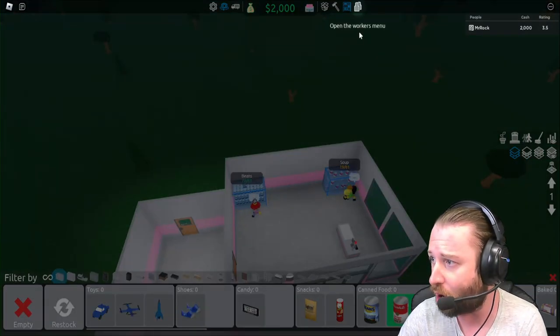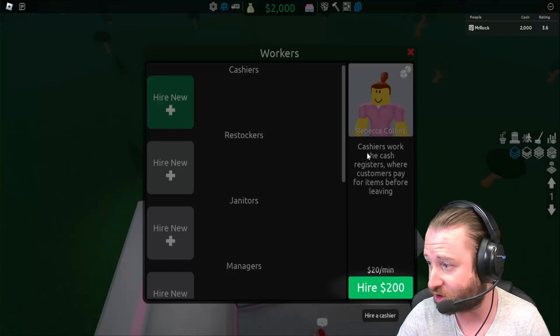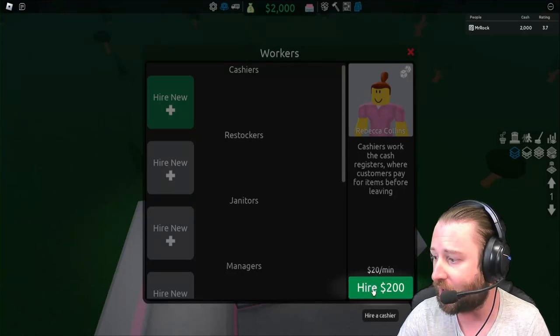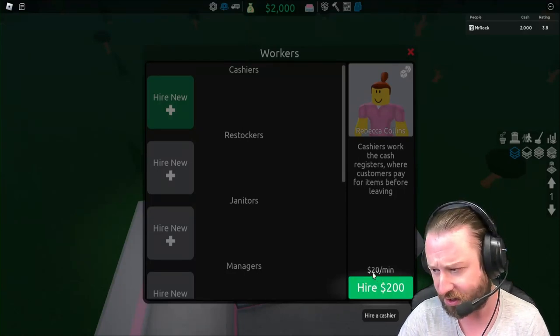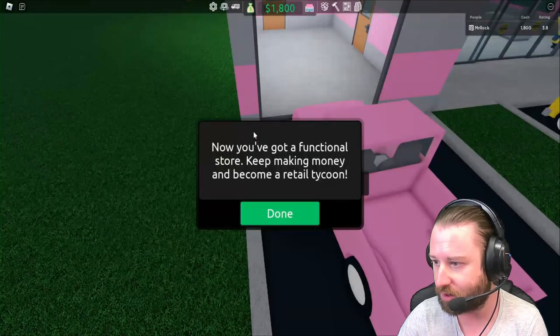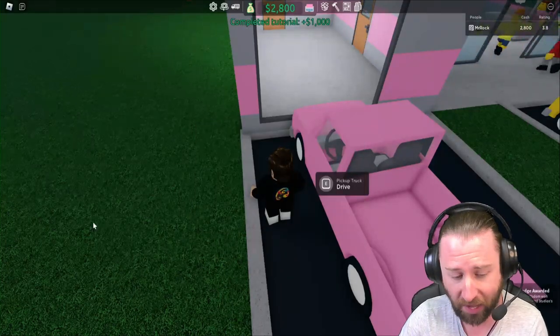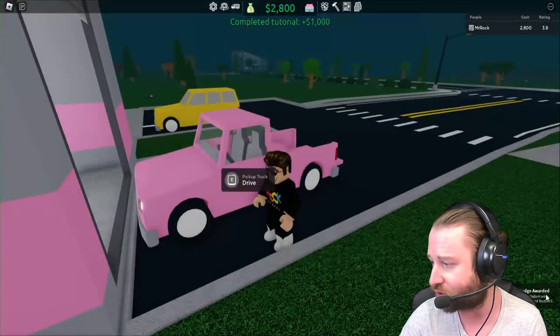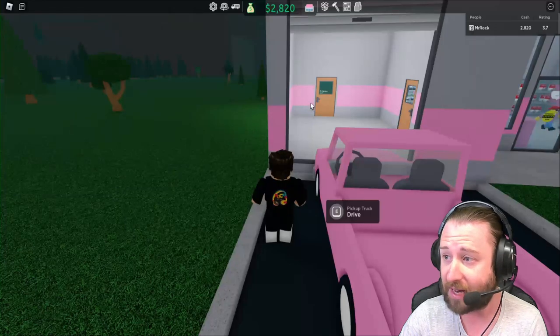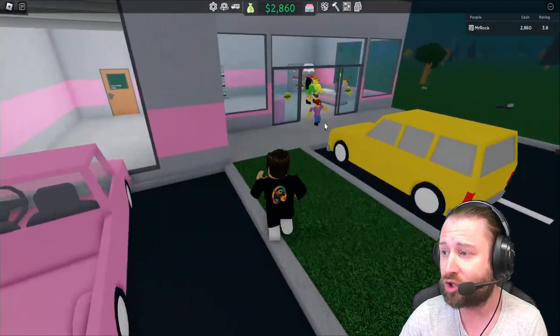Opening up the workers menu, we're going to hire a new worker — Rebecca Collins is coming in. Cashiers work the cash registers where customers pay. Hiring her for two hundred dollars. Closing the workers menu — now we've got a functional store, keep making money and become a retail tycoon! We got a badge for completing the tutorial, and our cash is increasing. I think that 20 per minute is coming in for us.